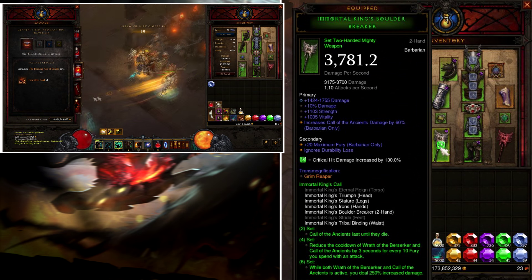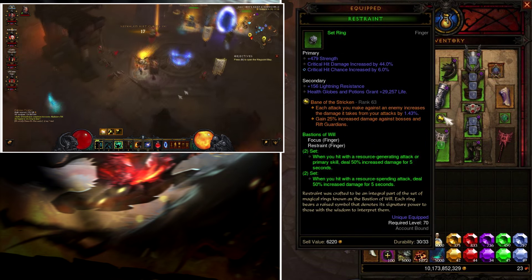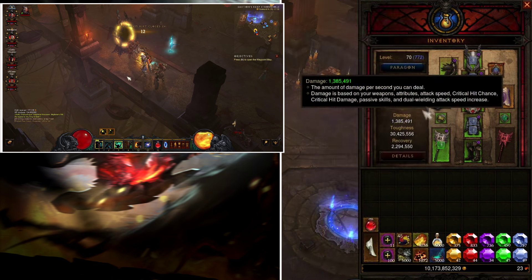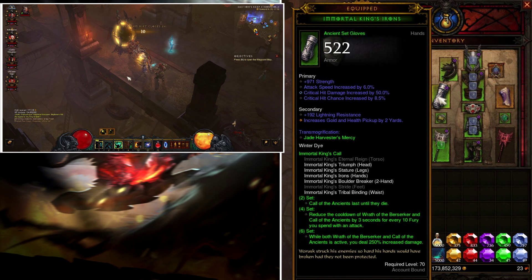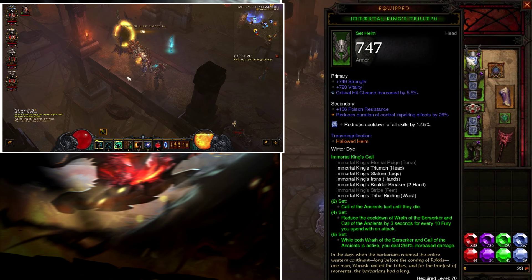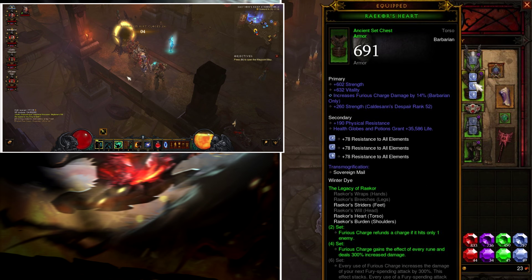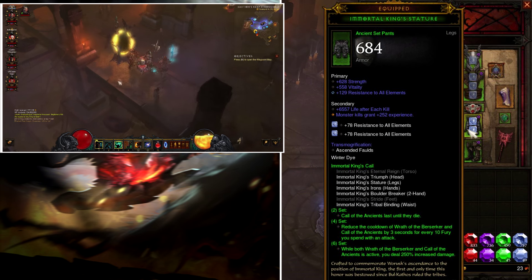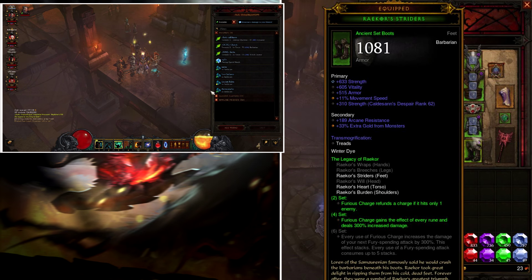For gear: you want Immortal King's Boulder Breaker weapon, Restraint and Focus rings for 50% increased damage, Immortal King's Irons gloves, Raekor's Burden shoulders, Immortal King's Triumph helmet, Raekor's body armor, Immortal King's belt, Immortal King's leggings, and Raekor boots.